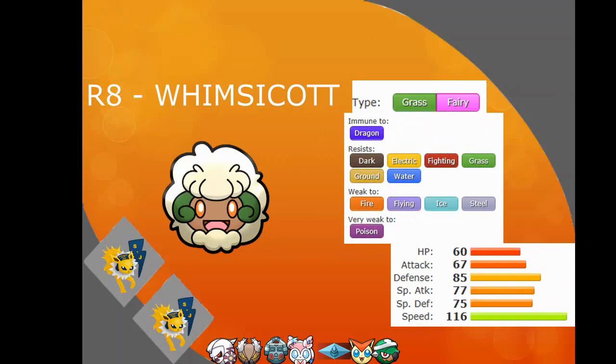Round 8, I picked up Whimsicott — another Mon I haven't really used. It gets Prankster as an ability, so it gets good priority. It's a Grass Fairy, which is good. It can set up Trick Room but also gives me the opportunity for Tailwind, which is really good. It's not the bulkiest of Mons so it may struggle, but with that speed I'm sure it'll work fine. It can use Taunt against opponents who might want to Toxic stall or Wish stall. It also gets Cotton Guard if I want to run a bulkier variant.